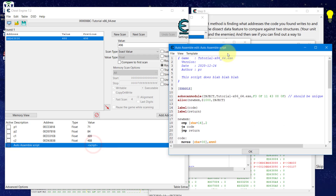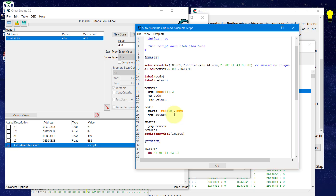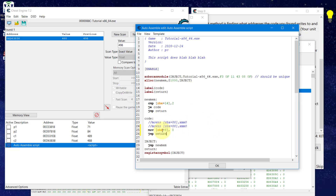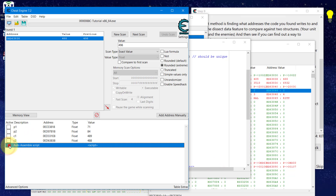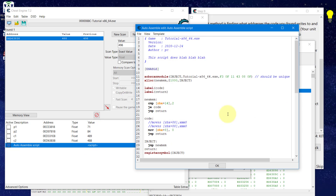As an alternative variation: instead of waiting for health to click down one by one, we can add a line that moves zero directly to RBX + 0x08 — instantly killing the enemy. Comment out the original jump code and add 'mov [rbx+8], 0'. After activating the script and restarting the game, our player is invincible and the enemy's health drops to zero instantaneously on the first attack, with no need to click multiple times.